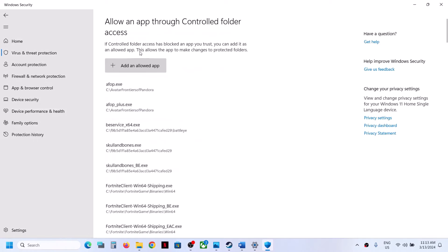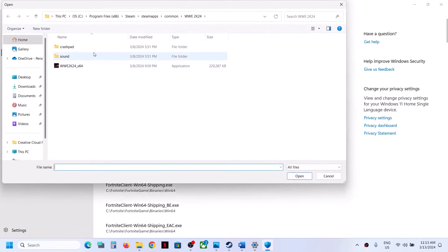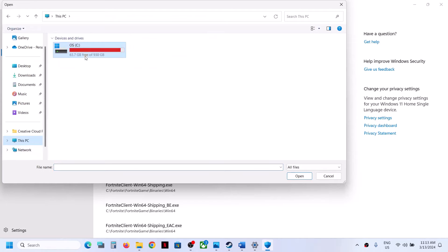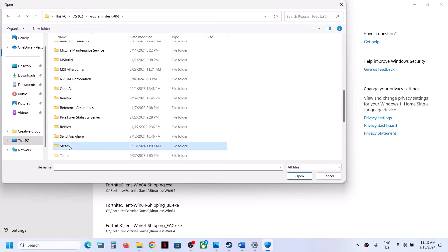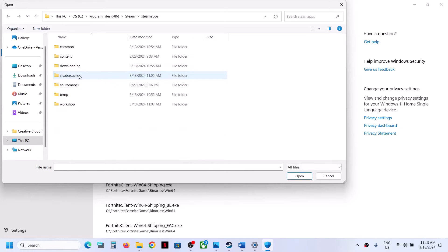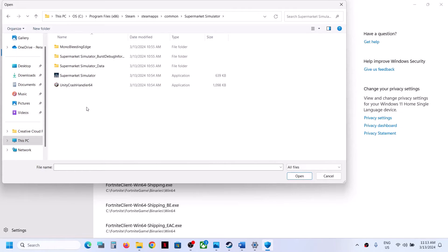Click Yes to allow, then click Add an Allowed App and Browse All Apps. Go to the game installation folder — if the game is on the C drive, open C drive, Program Files (x86), then open the Steam folder, then SteamApps, then Common, then the game folder. Select the game exe file and click Open.